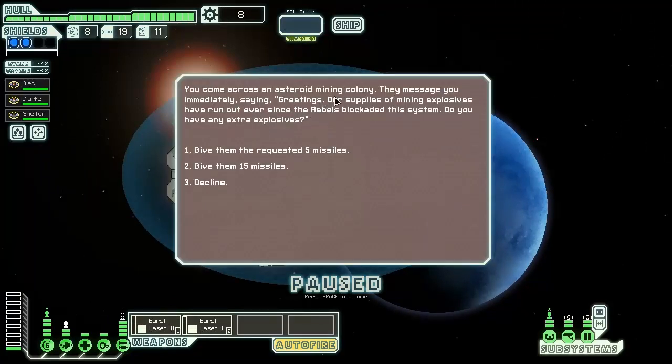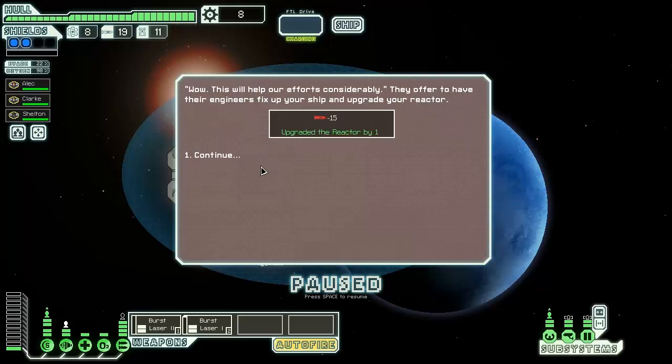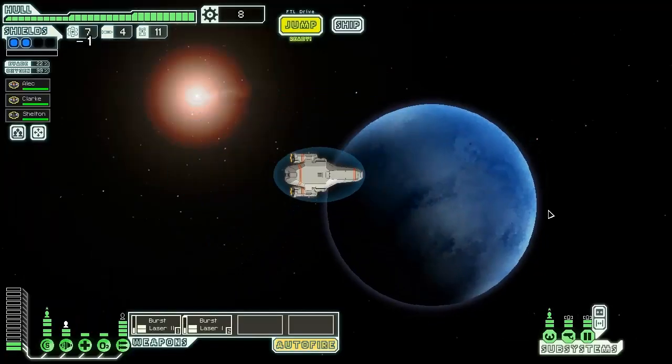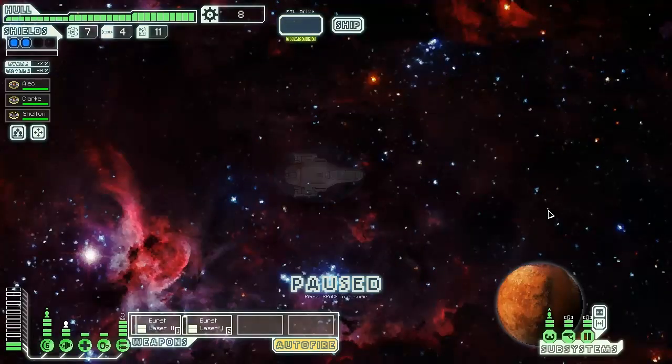You come across an asteroid mining colony. They message you: 'Our supplies of mining explosives have run out ever since the rebels blockaded the system — do you have any extra explosives?' I'm gonna give them 15 missiles. 'Wow, this will help considerably — they offer to have their engineers fix your ship and upgrade your reactor.' They upgraded our reactor by one and we don't use missiles so I won't be missing those. Free reactor upgrade — that's actually really good. Heading to the exit before we get snagged by the bad guys.